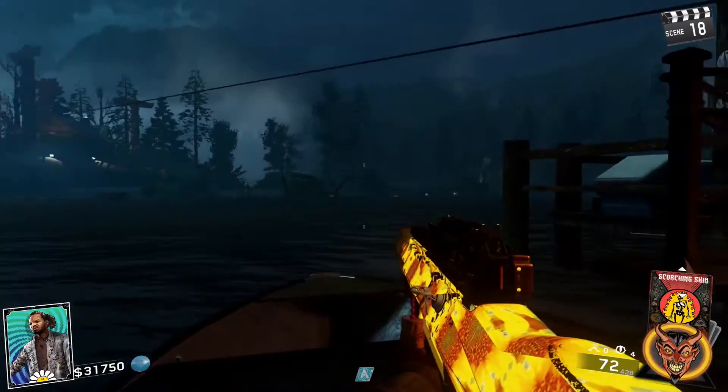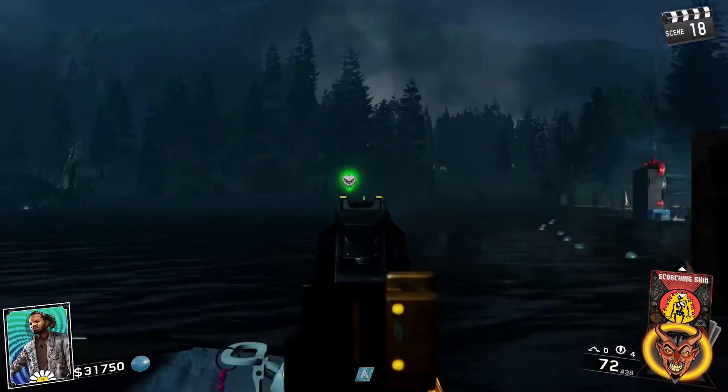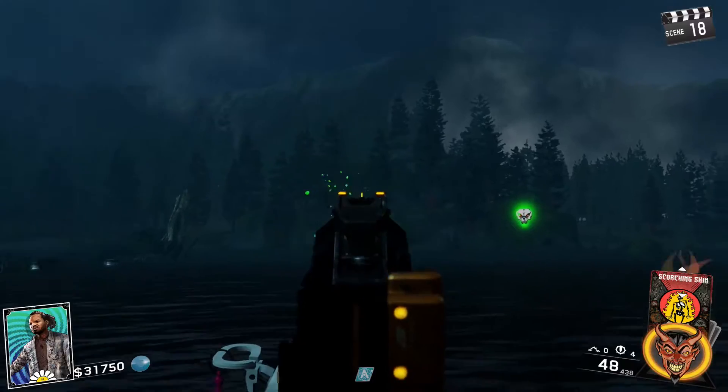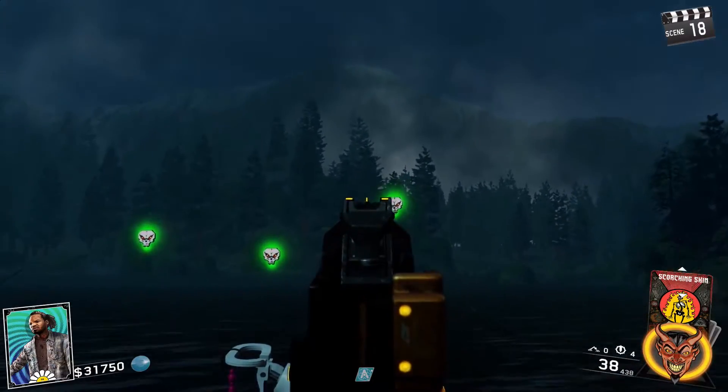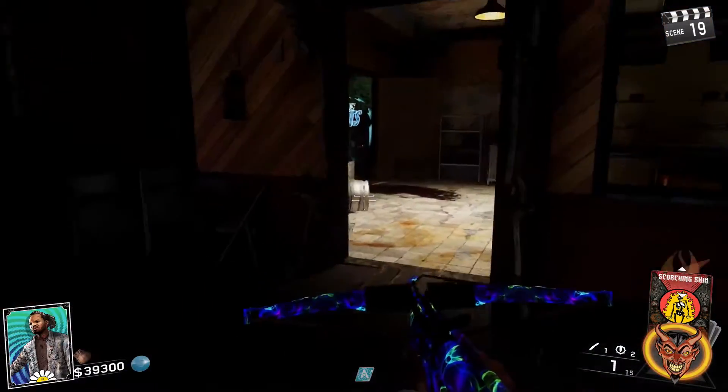Our next step — you're going to have to ride the boat. Once you've got onto the boat you'll start to see a load of skulls appearing within the map. As you're riding across to the island, you just have to shoot a certain number of skulls, and once you've shot enough you'll hear the sound that you've got the fifth skull and you're ready to move on to the very last one.